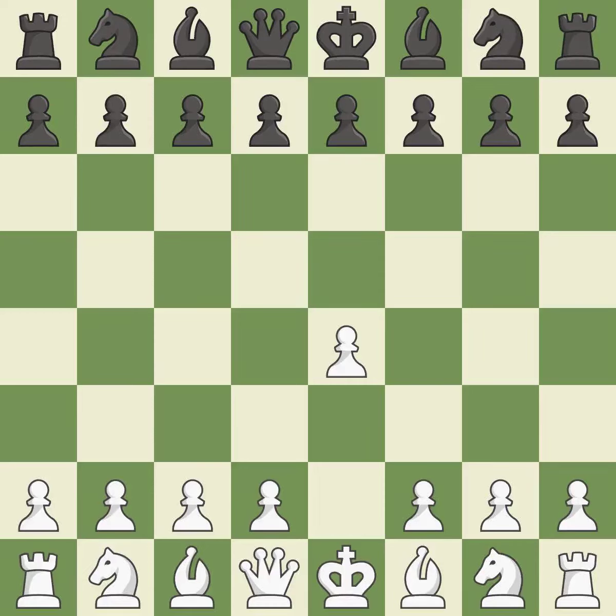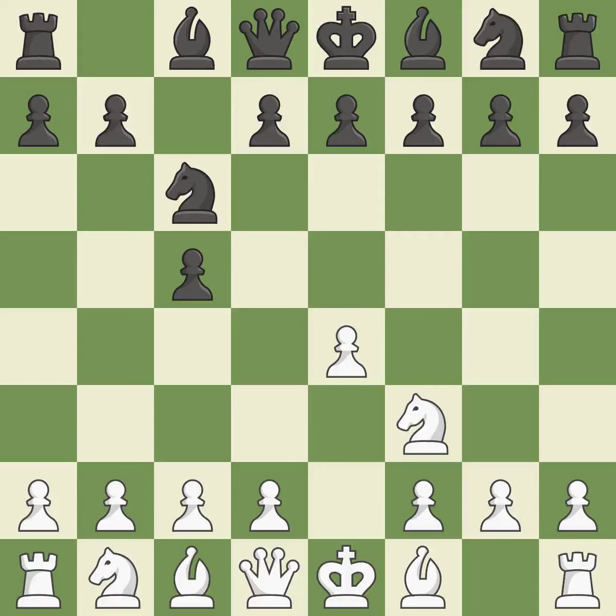Sharp games are frequently the result of starting with the king's pawn since it dominates the center and frees up the bishop and queen on the light squares. The c-pawn in the Sicilian defense controls the d4 square. NF3 moves the knight toward the center in anticipation of a pawn push on d4, where it will be ready to retake the piece if black captures on d4.